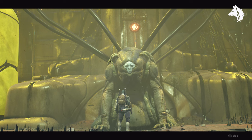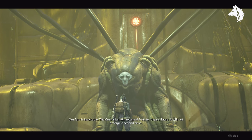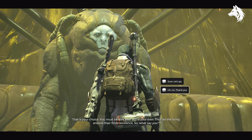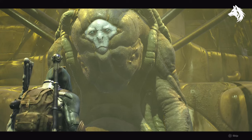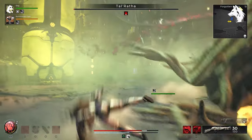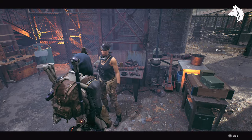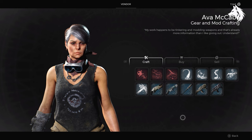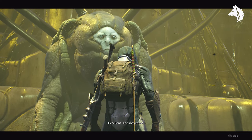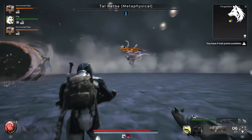However, there are two different options here and each option will result in getting a different weapon, and the option is to be eaten or not to be eaten. If you are not eaten then you will fight Talratha and he will drop the Spiced Bile which you can give to Ava to craft the Nebula Weapon. If you agree to be eaten then you will fight Talratha's metaphysical version and once defeated he will drop the Acidic Jawbone, which is used to craft the Gas Giant Weapon.